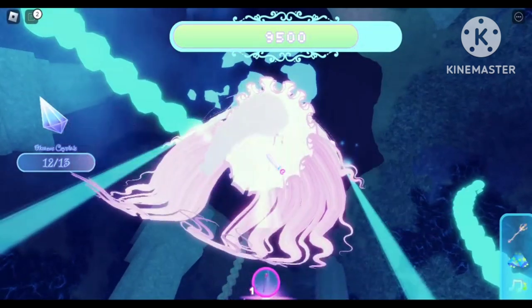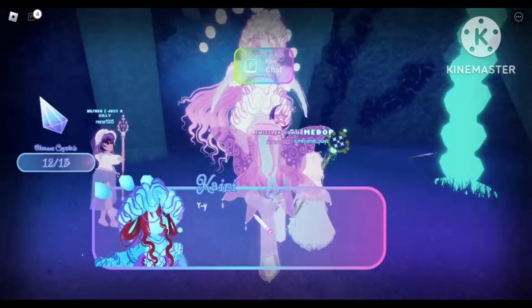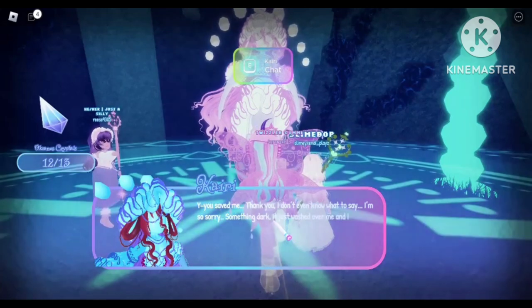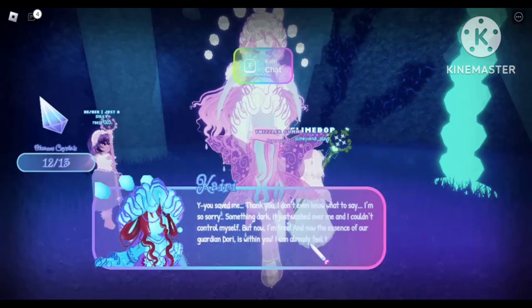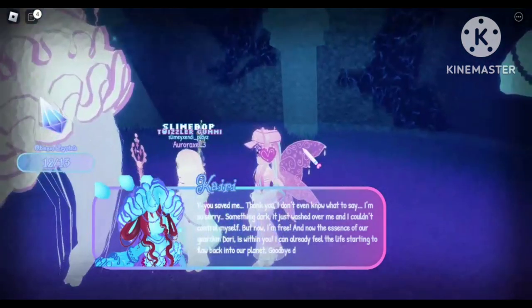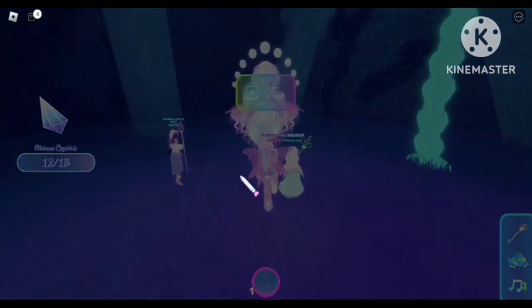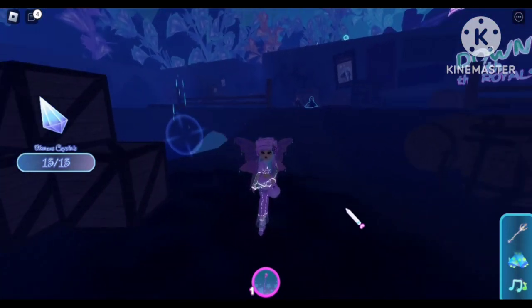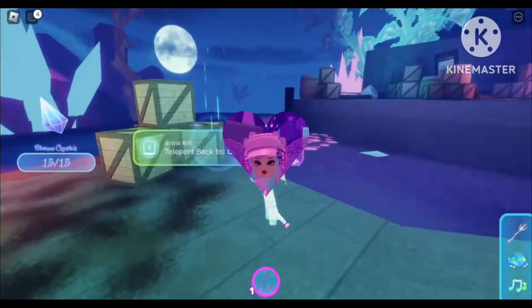I'm going to skip the battle part so the video isn't too long. After you defeat the boss you will see some animation. After that, go ahead and talk to the mermaid who has been turned good after defeating the evil spirit. She will thank you for saving her and we will have our 13th crystal. Now talk to the NPC and collect your reward, which is the free mermaid set.